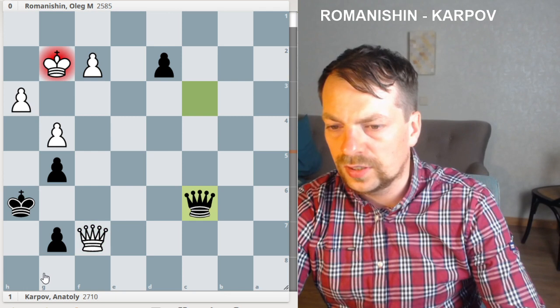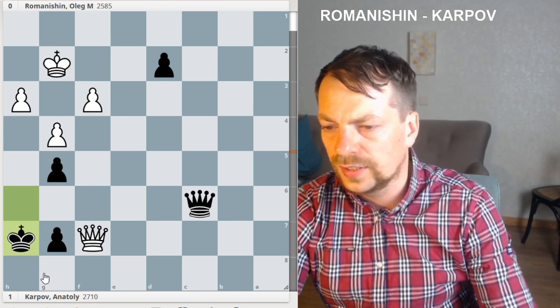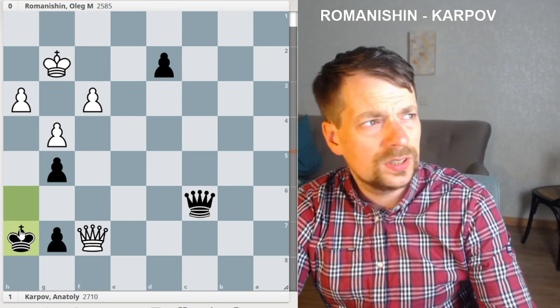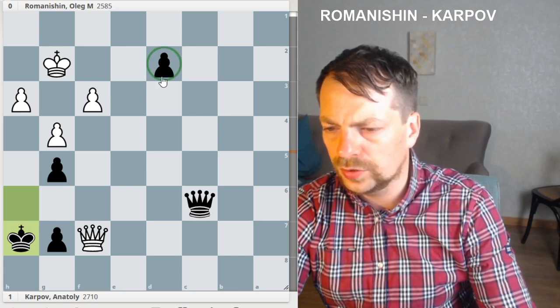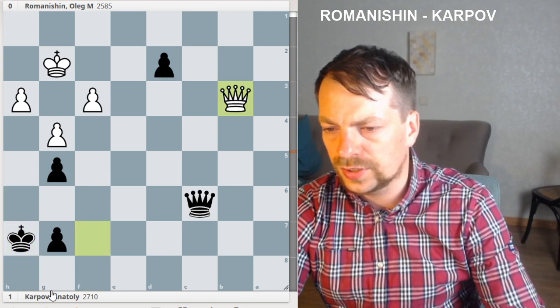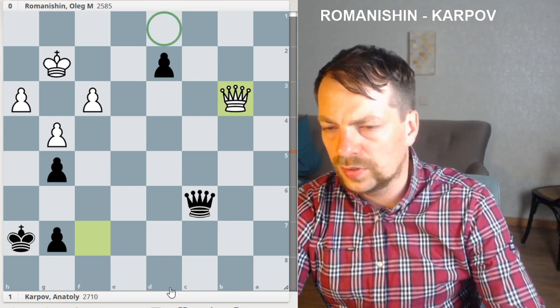Karpov played Queen c6 check, f3, and King to h7. In queen endgames it's very common that once you're ready to queen your pawn, you want to move your king closer to this pawn and avoid perpetual checks. So Romanishin played Queen b3, protecting d1.